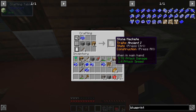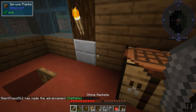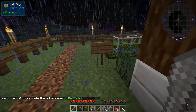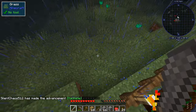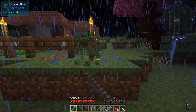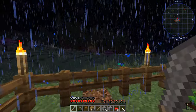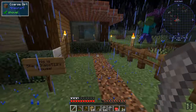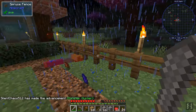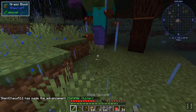Here is our stone machete. The machete is kind of nice because it can clear small areas of plants — not quite as good as a sickle, but it does the job. It's also fairly effective on wood, although not as good as an axe. It's just a good general-purpose tool, and it also does a respectable amount of damage.